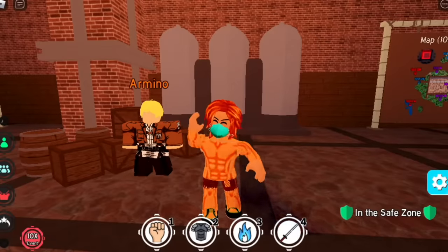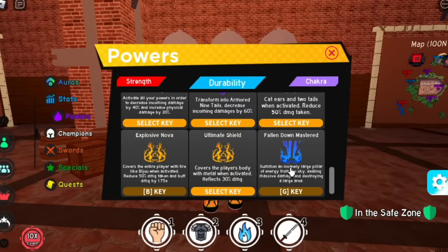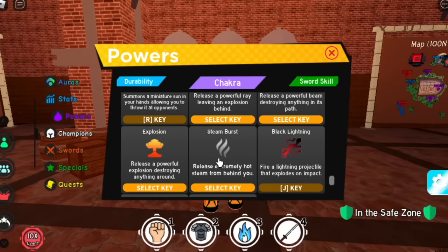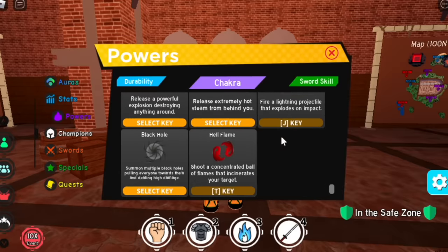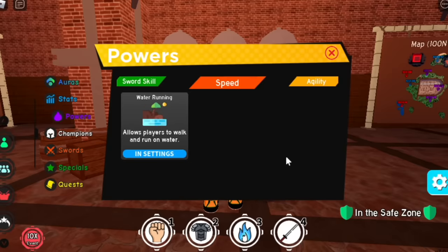Hello, GamerNome is back! So for today's Anime Fighting Simulator video, I'm going to show you all the new powers from strength, durability, chakra, sword, etc., as well as the boss drop from Overlord. I'm going to show you how to do it fast, but there are some requirements. I hope you've been playing the game and watched my videos on how to prepare for this update, like finishing the Fight Pass.